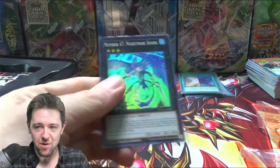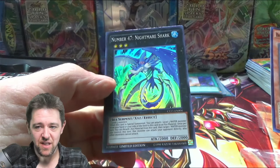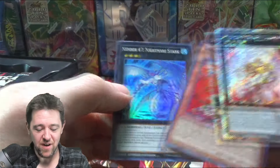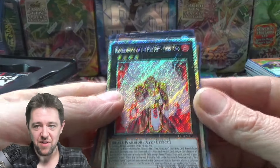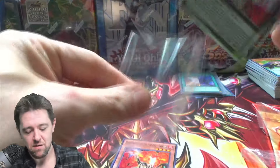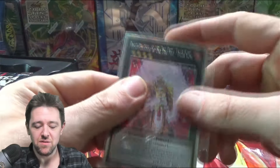Brotherhood, Nightmare Shark — I've never seen that card. Never seen it. Now I understand why I couldn't remember it at all. I don't think the Tiger King's worth too much, but we're going to sleeve him anyways just because he's shiny. He's shiny, he's special.